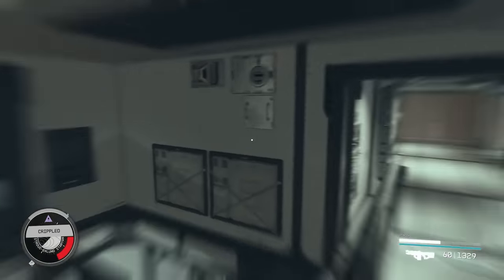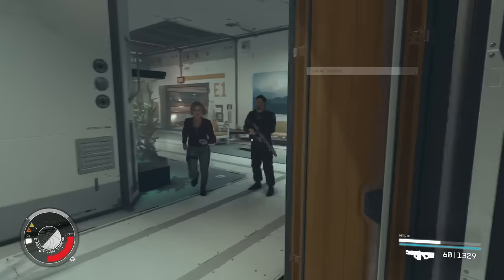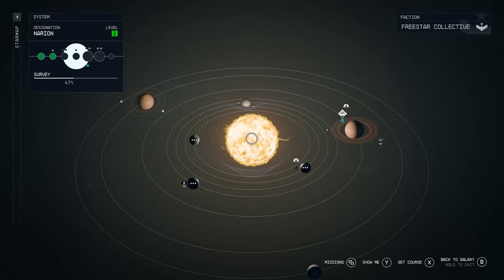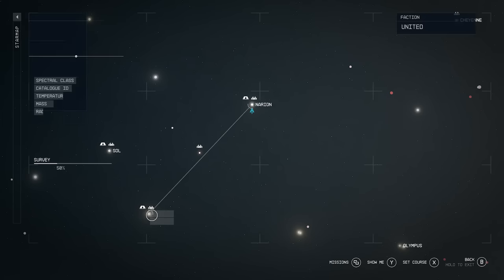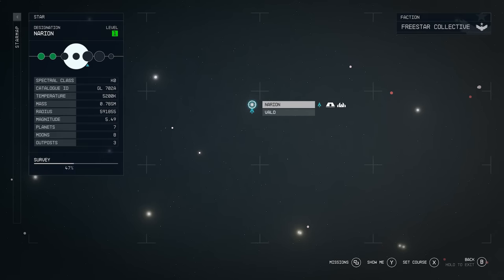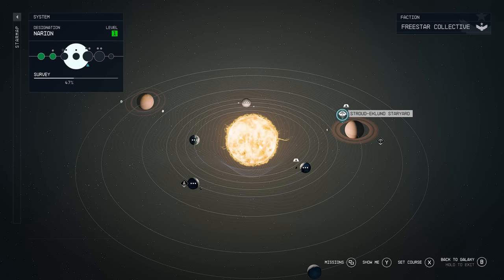And there we go — 160,000 credits, that easily. You can just keep farming this over and over. It's not that complicated to get to whatsoever. To get the 160,000 credits to respawn back into the chest, you just want to fast travel to Venus and wait for six hours there. This location is actually really close to New Atlantis — from Alpha Centauri, you just head over to the Narion system and then right to the Stroud Eklund Star Yard.